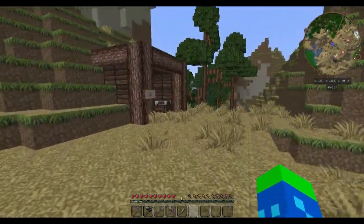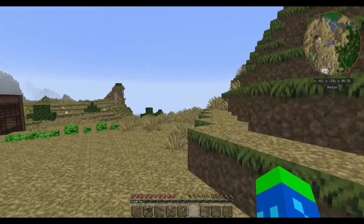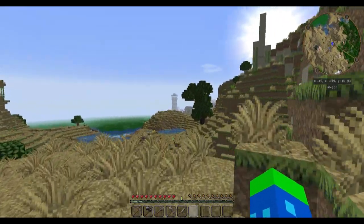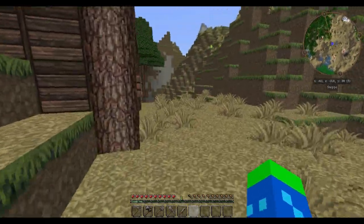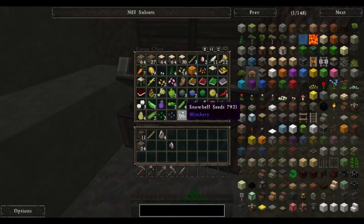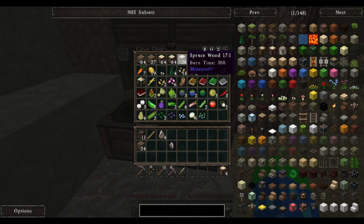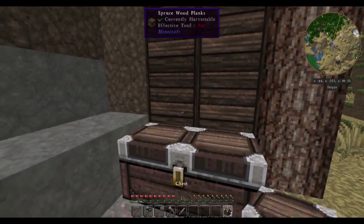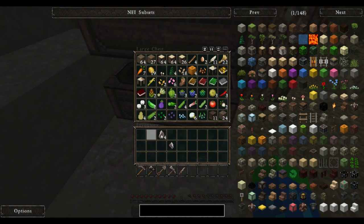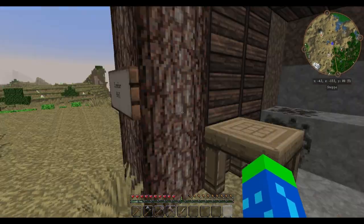After cutting down a few trees, my chest is looking a little bit full. I should also mention that there seems to be a native village not too far from here, and I hope they're not too offended that I raided them for supplies. But before I go any further, I need a little bit more storage space. So let us craft another pair of chests. Not everything will fit in that first chest, which is why I crafted the second chest.